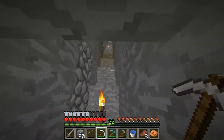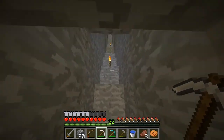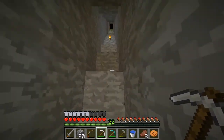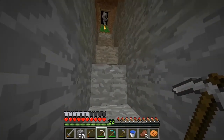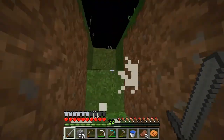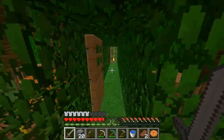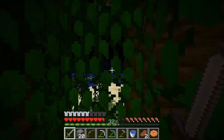Let's go back up and make our enchantment table. We need a book which we can make easily. We have four diamonds left, so we could make another pickaxe or two diamond swords and enchant those. I think I'm going for a diamond sword and enchanting that. Hello skeleton - this is my base and I'd rather not have you in here.